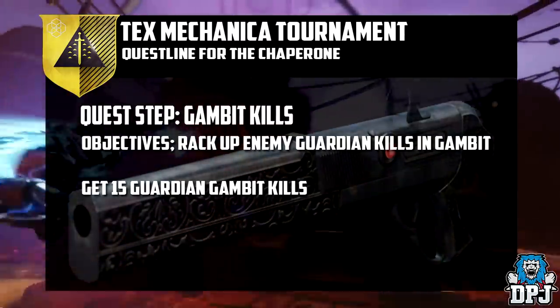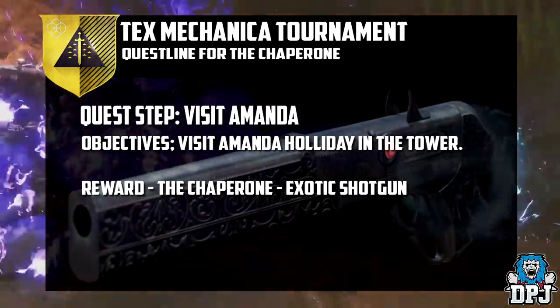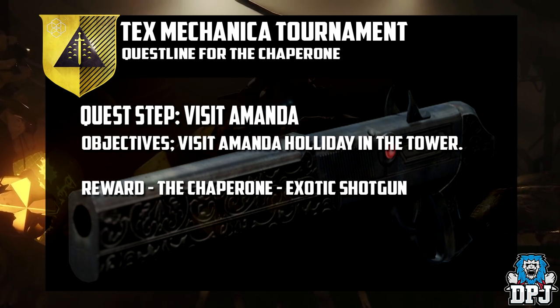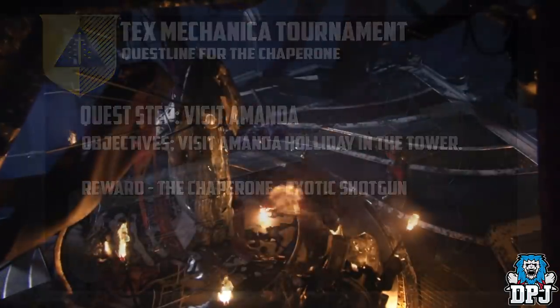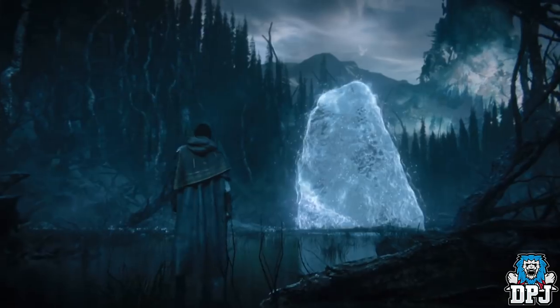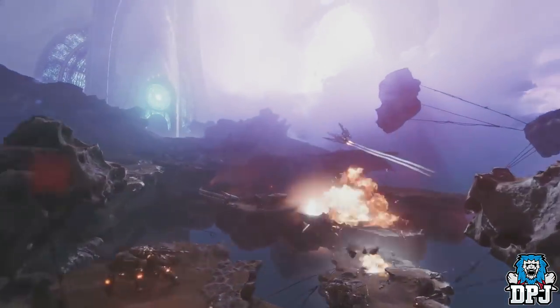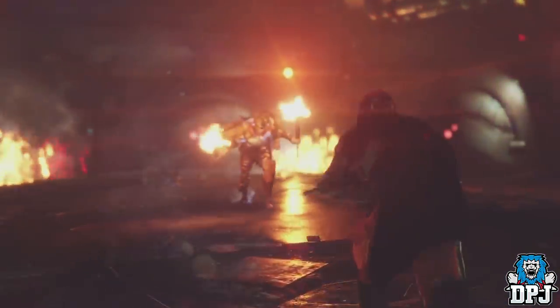After the Gambit Guardian kills have been achieved, you then have to visit Amanda Holiday again in the tower. She will then reward you with the Chaperone Exotic — it is as straightforward as that. There are no time-gated intervals, no waiting for certain scenarios — a simple, straightforward quest, although you may find yourself struggling to get those energy weapon kills in PvP. This is how you get the Chaperone when Forsaken drops on September 4th. This information was taken from Light.gg, a great source for all Destiny 2 information, and the link to the questline can be found in the video description.